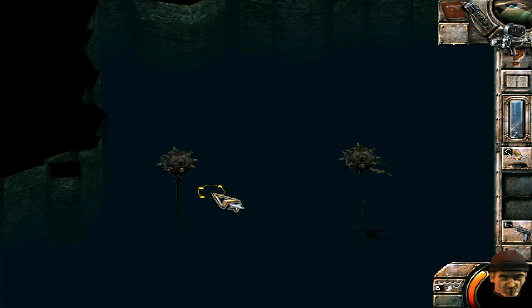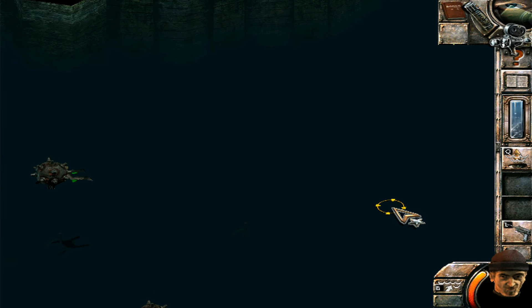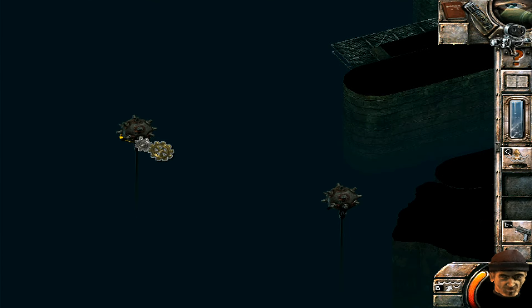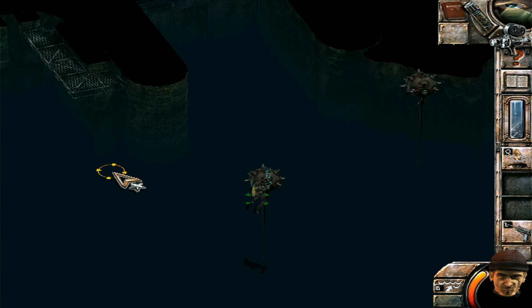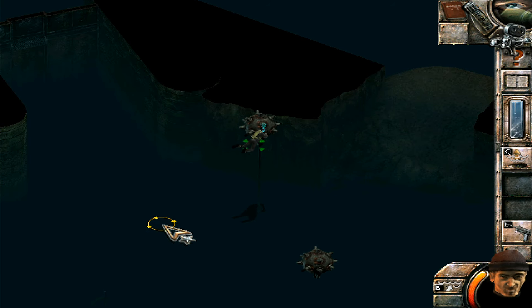So we put the Aqualung on so that he can swim underwater and we submerge to clear the mines. I'm pretty sure this is set in 1941 and I don't think the Aqualung was actually invented until a bit later — that is a slight anachronism, but not that anybody else probably cares. When was the Aqualung invented? That is a good thing to find out. We're clearing the mines, heading on to the next ones — it's very disorientating under here, especially when you spin the map around, which is a bit like what actual diving is like.